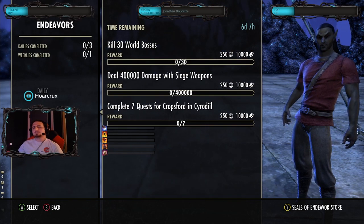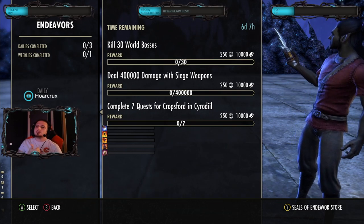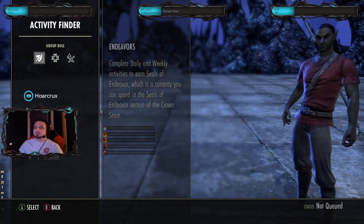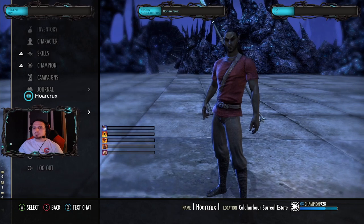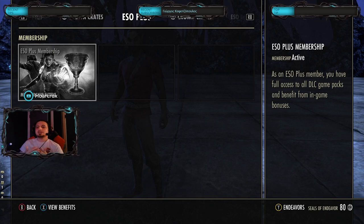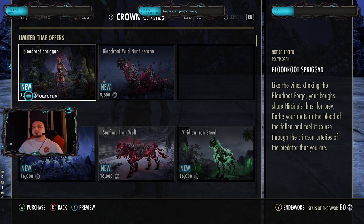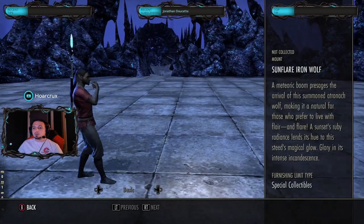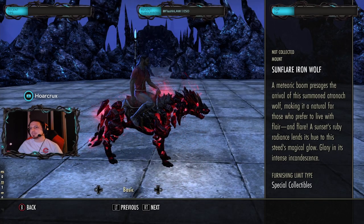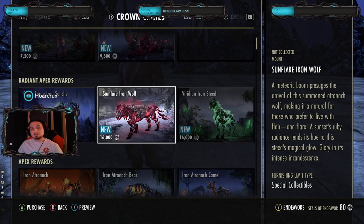That's pretty much all you need to know about the Endeavor system. I do hope at some point they introduce events or days where you can earn double or even triple Endeavors — that would greatly expedite the process to get these badass mounts and cosmetics in the Crown Store. Because let's face it, when you get to the endgame of ESO, there's not much left besides cosmetics and how you look. That's all that matters — as long as you look like a badass riding around on one of these mounts, that's really all that matters. That is Endeavors in a nutshell.